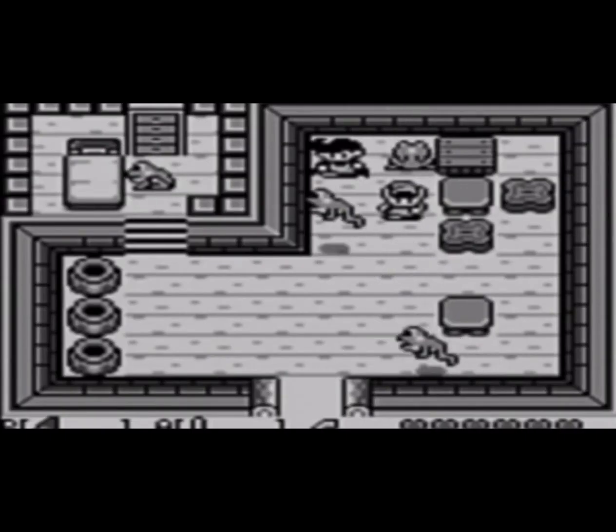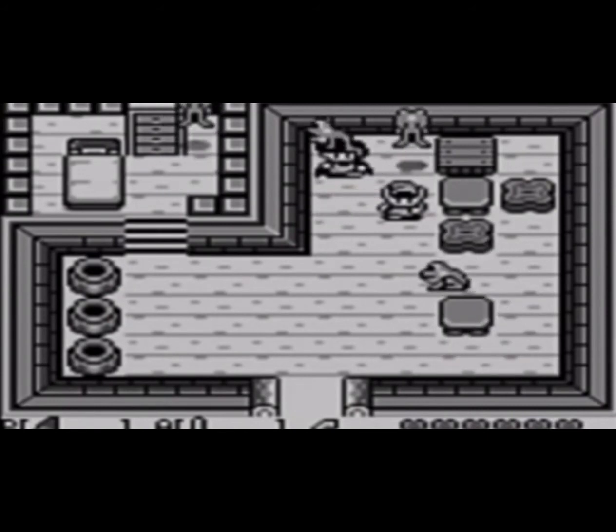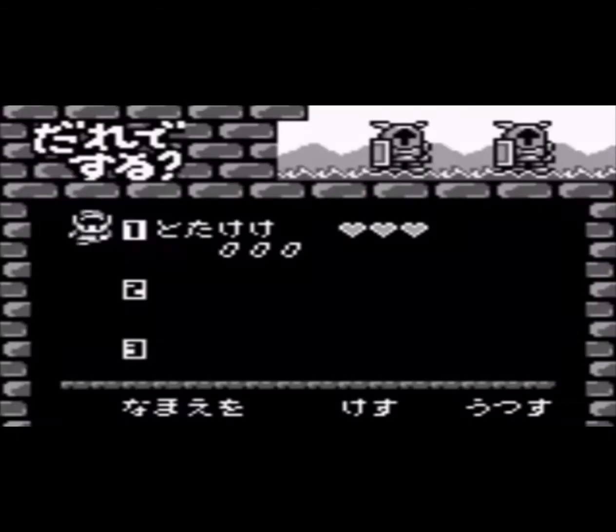In Link's Awakening, go to Richard's house and wait for 2 minutes and 30 seconds. There's also another way to do it: in the Japanese version, start a new game and enter your name as Todakeke, and a different version of the song will play.